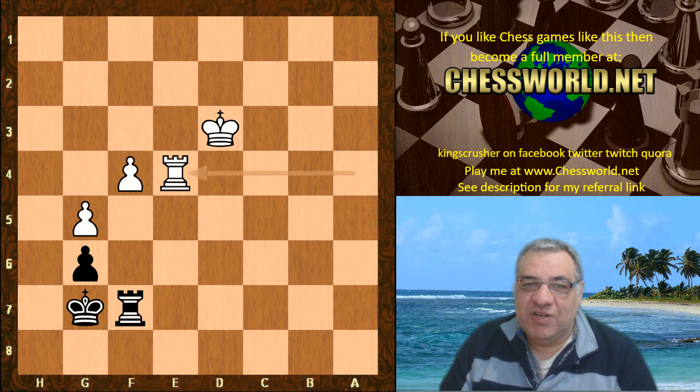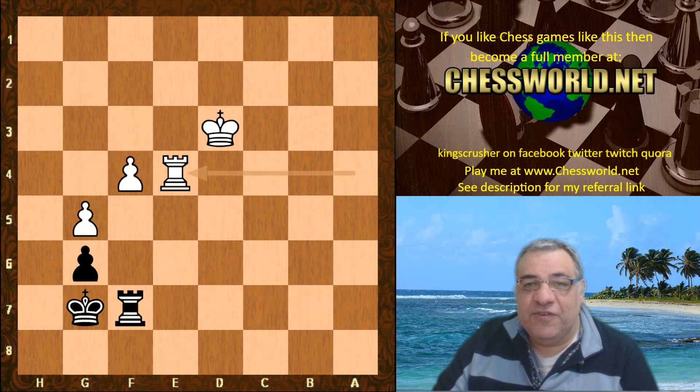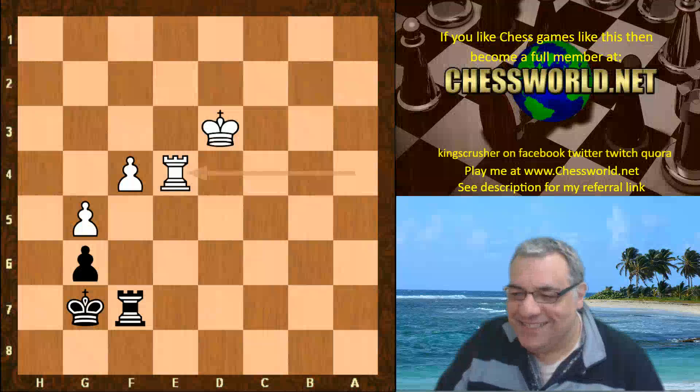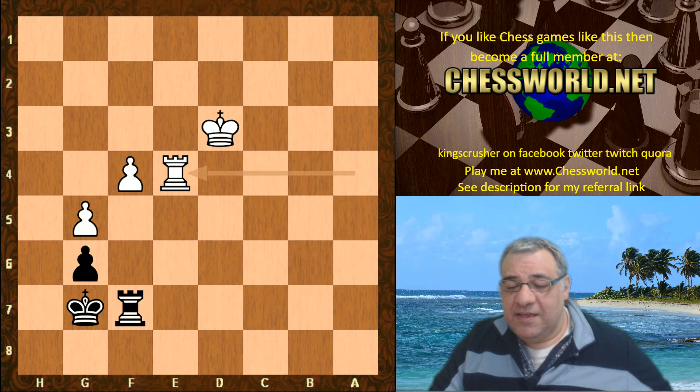There's an exhibition trying to recreate Alpha Zero versus Stockfish 8 at the moment before the TCEC Cup, and then after the TCEC Cup, the super final. I hope you enjoyed this game video. Click the top left box, become a member at chessworld.net, play against other YouTubers, check out YouTube analysis in advance. Full members can export all my annotated PGN. Comments, questions, donations — see the description. Like, share, subscribe with notifications — thanks very much.